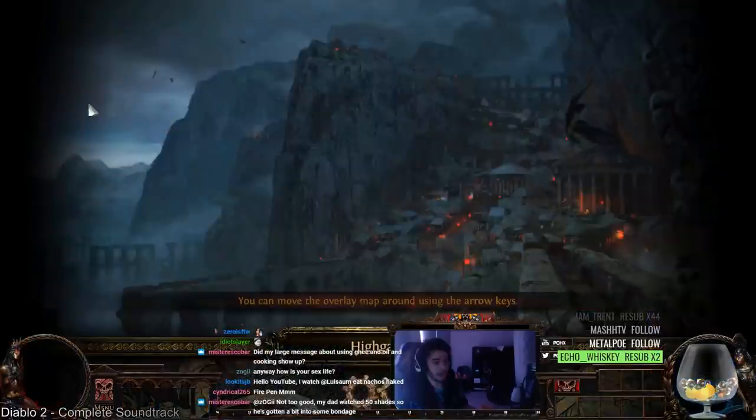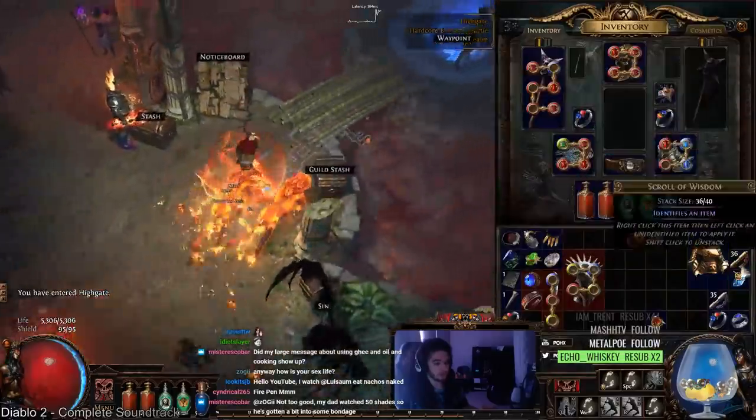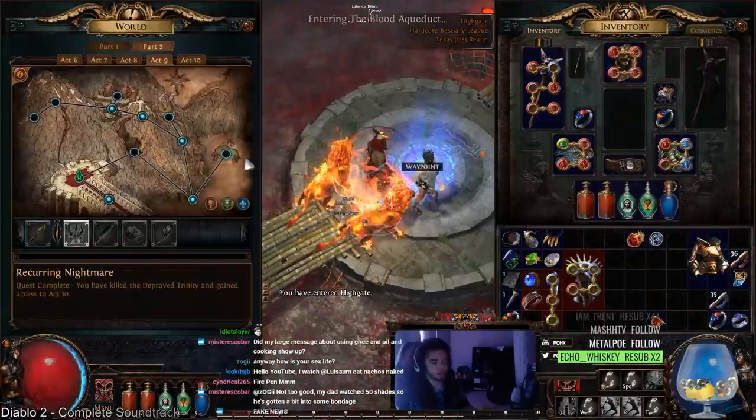Leveling the character has been an absolute breeze. We're looking at over 10k life, seeing as I'm at 5.3k without the Comb's Heart. Just to show you guys what it would look like with an actual setup.